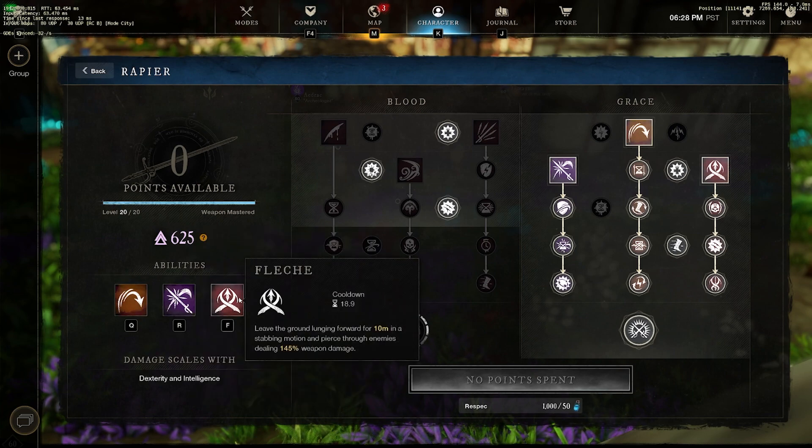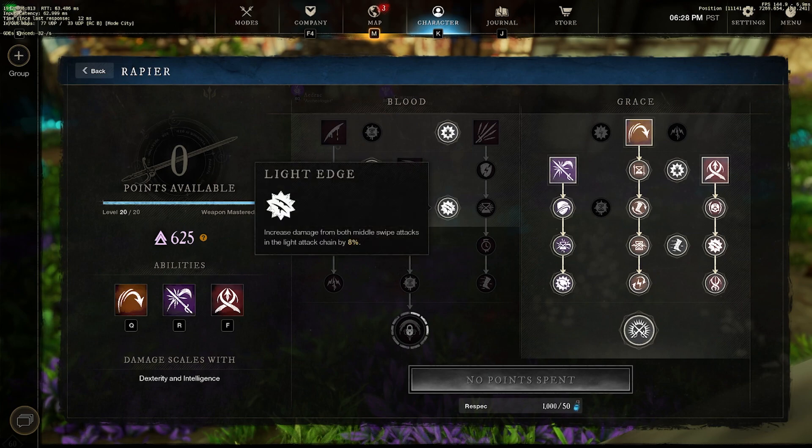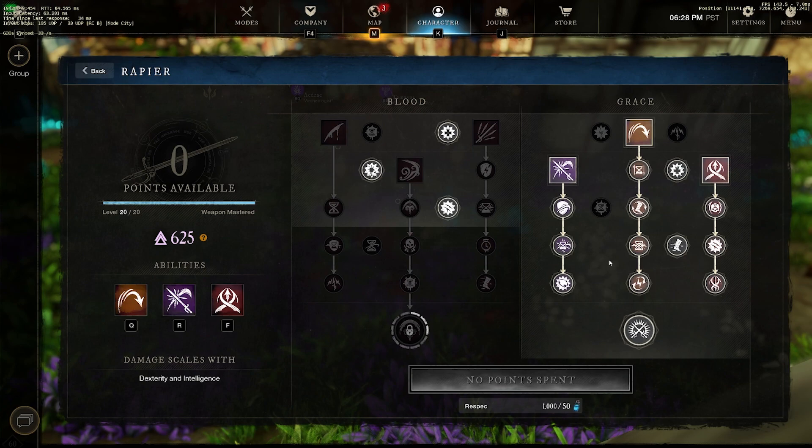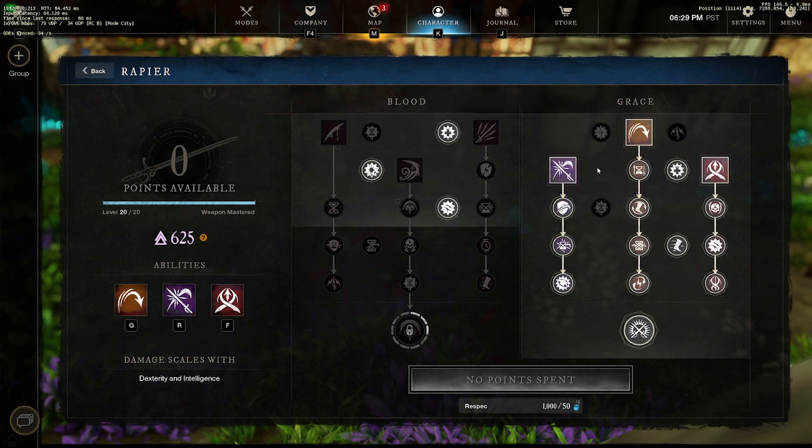This is a standard rapier build. The only difference is we are going down the blood tree to get increased damage from both middle swipe attacks, and the light attack changed by 8%. Light edge is insane for this build — we are backstabbing a lot and this 8% adds more to our middle swipes when hitting from the back. We do have to drop the desperation perk, which is 10% more damage when stamina is below 40%, but you don't want to be fighting at below 40% stamina anyway — the great swords, bows, and muskets will eat you up. This build gives us a lot of damage through evade as well.